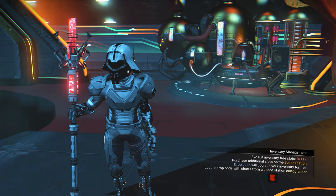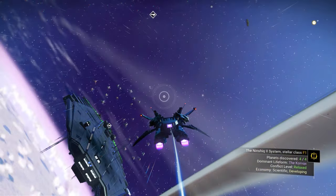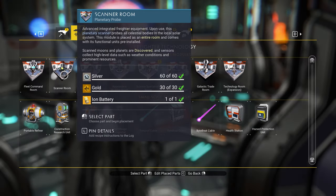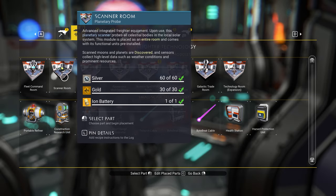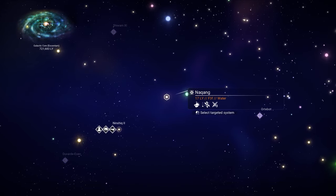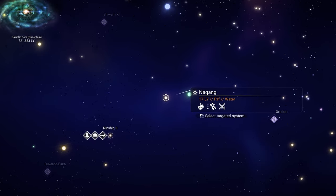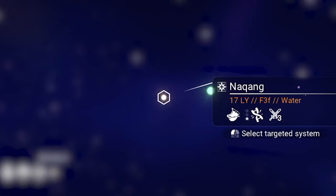Now I want to show you how to look for earth-like planets and which star system to go to. I recommend installing the freighter scanner room — it will make things very easy. Let's go to the galaxy map in the freighter. We need to look for any yellow system. You can see the code I mentioned earlier — to find earth-like planets you need to look for a system that has water.